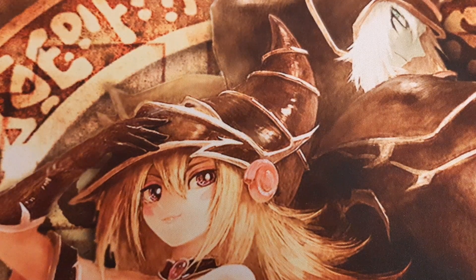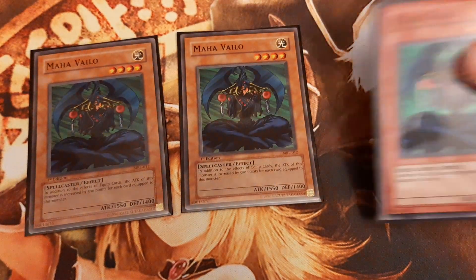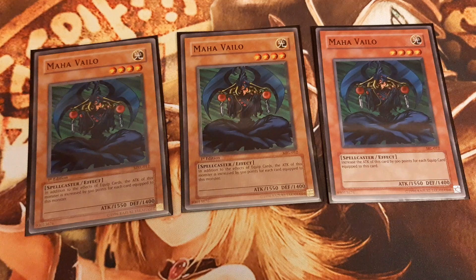First up is the famous Maha Vailo. When he is equipped with a spell, he gains an additional 500 attack for every equip spell equipped to him, meaning a simple Axe of Despair puts him over 3000 attack points.